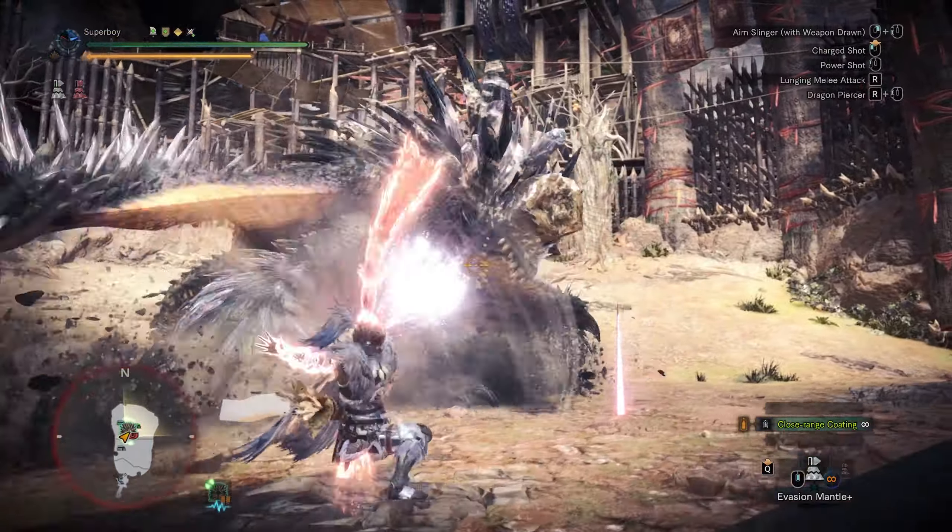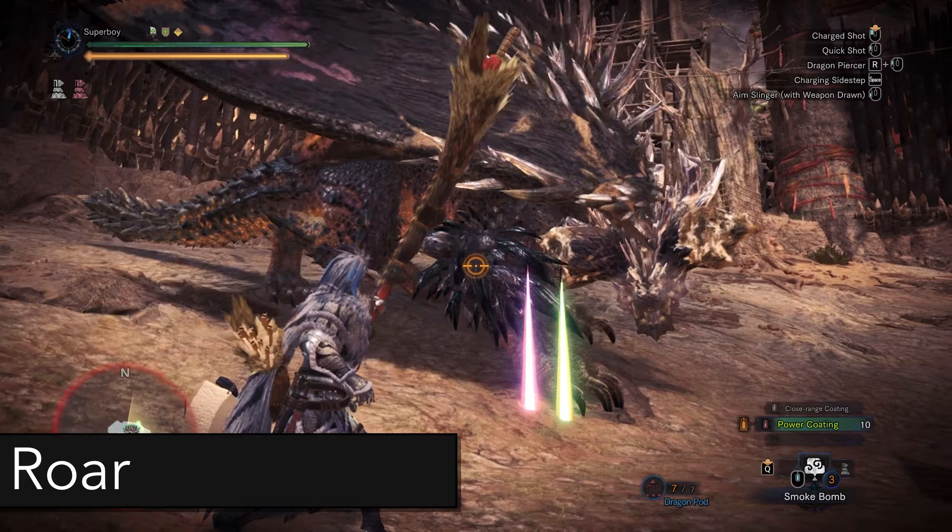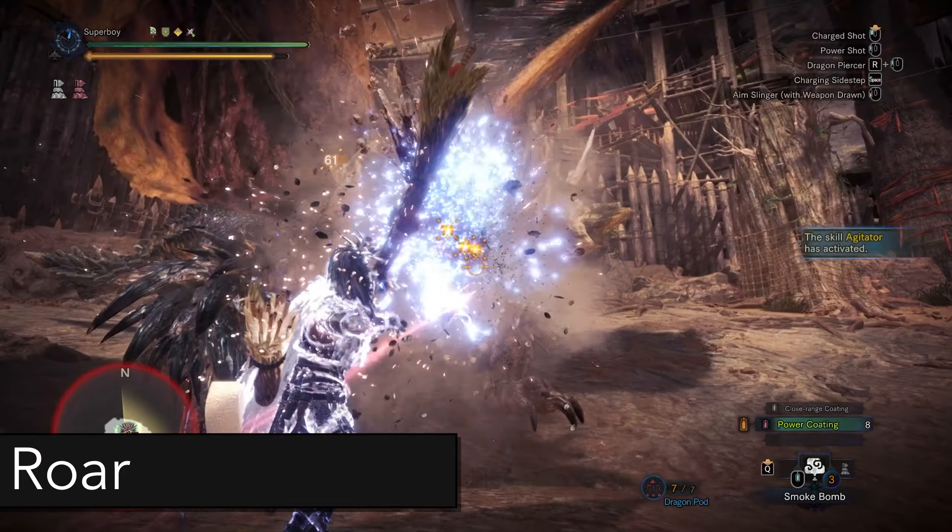For the wing pressure move, not much to say except don't stay on his sides. To avoid Nergigante's normal roll, what you have to do is dodge when he's shooting his head forward.